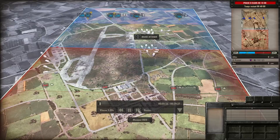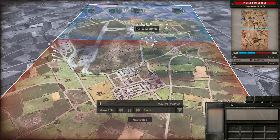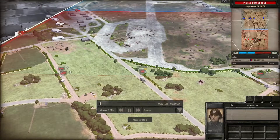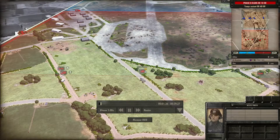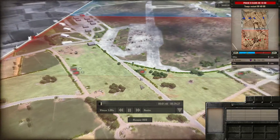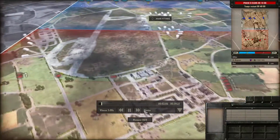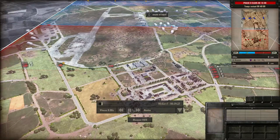On va accélérer pour voir ce que je fais. Je commence par placer mes Roco, et j'ai le droit à un Firefly que je prends parce qu'en phase A, un Firefly, c'est juste énorme — c'est un canon terrible. Je vous montrerai ça tout à l'heure.